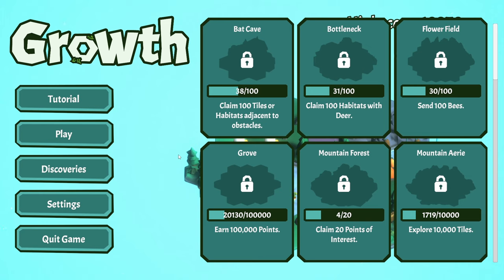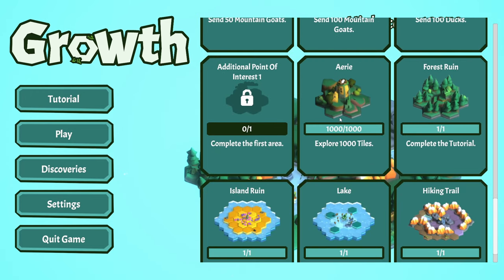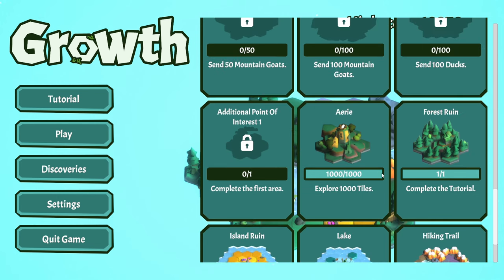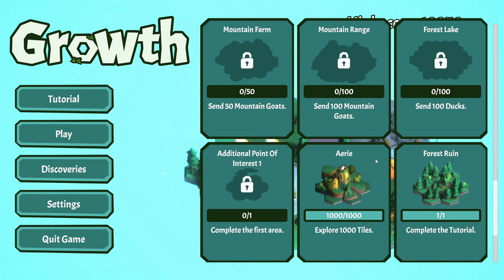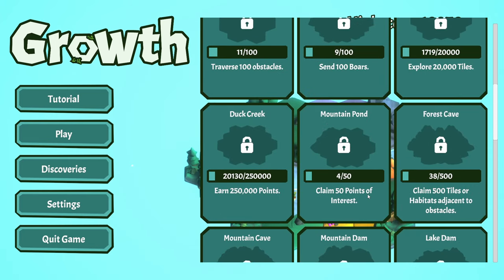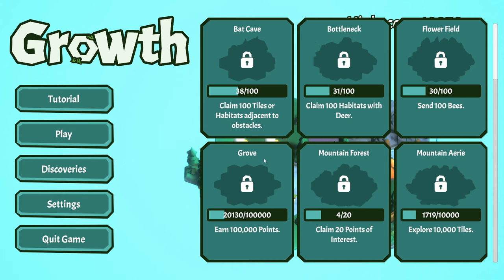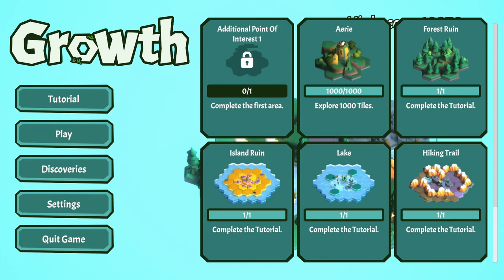There's a list of discoveries. If we claim 100 tiles or habitats adjacent to obstacles, we unlock the Batcave - which sounds completely amazing. A bottleneck requires 100 habitats claimed with deer. We're not really close to getting any of these. Some will come from the tutorial stuff. There are additional points of interest - send 50 mountain goats, there's a volcano, reach the volcano for the first time. So it's a game that definitely works with a replay or two, because you get more stuff from it.